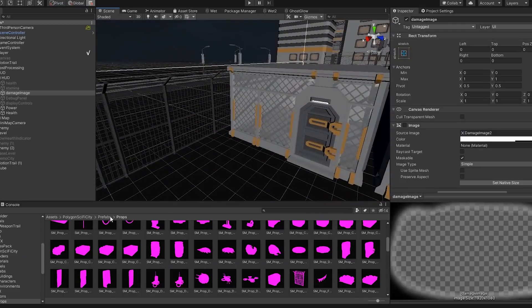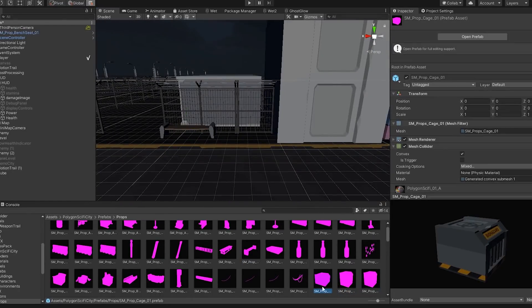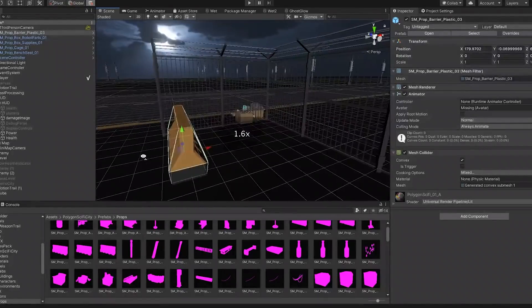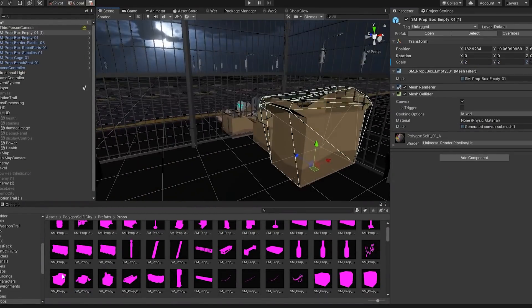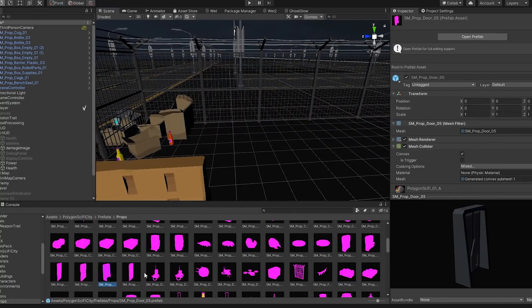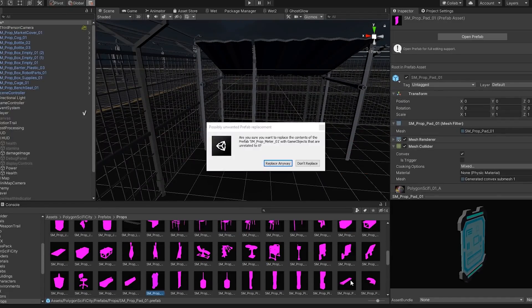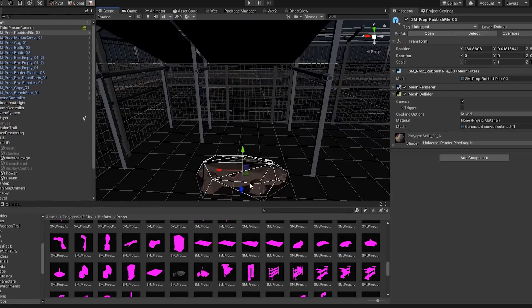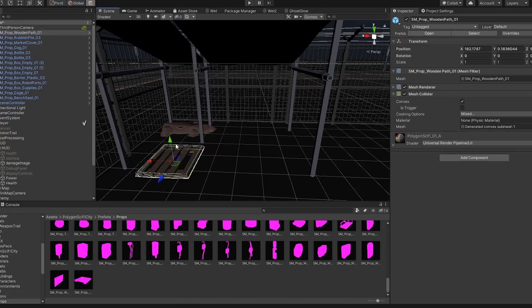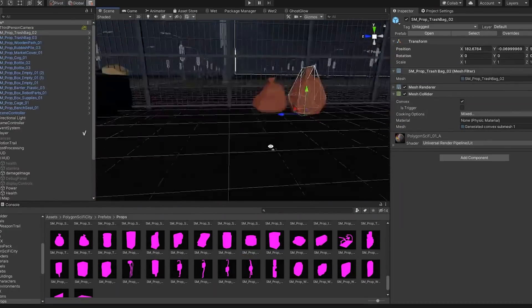So the next thing on my agenda was actually creating the map. A lot of people have told me to start doing this already, however I had to put it on the side because of two things. First of all, creating the map requires me to actually have props and other buildings that I can place around, which I currently don't have. Also, I had to get all the mechanics and features completed before I could start building the map, so that I can design it in a way that suits the mechanics of the player. But this week was the week that I started the development of the map.